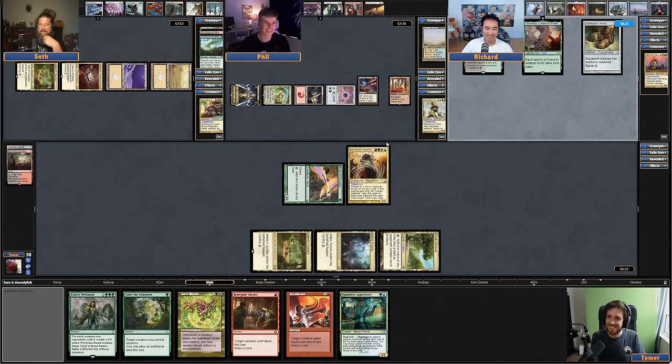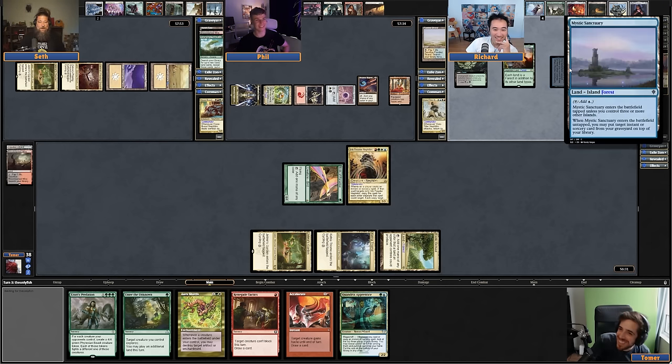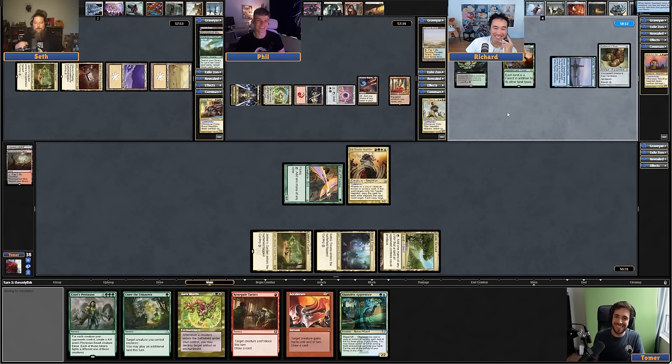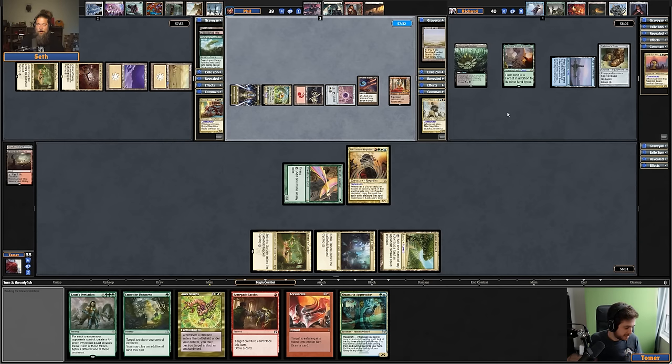Poor Richard with two lands over there. Nobody played a creature though. Mystic Sanctuary? Are you actually running Mystic Sanctuary? That is so greedy — four-color and you wanted three islands. That's not even the problem I'm facing right now. The problem we're all facing is Ink-Treader. Hopefully Tomer can't make any more creatures. With just two creatures, I probably can't go too poorly.